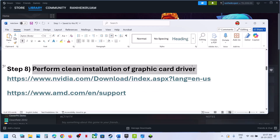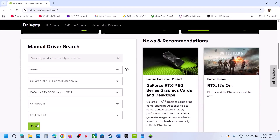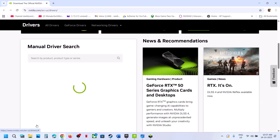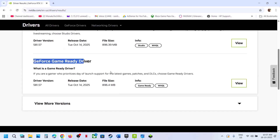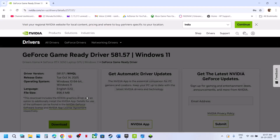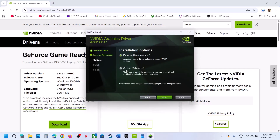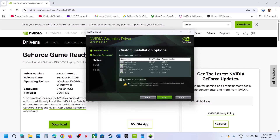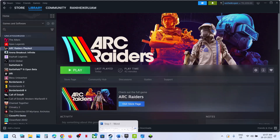The next step is to perform a clean installation of your graphics card driver. If you have an NVIDIA card, go to the NVIDIA website; if you have AMD, go to the AMD website. Select your graphics card and operating system, click find, then download the latest driver. Run the exe file, click yes to allow, click OK, agree and continue, select the custom option, click next, put a check on 'perform a clean installation,' click next. After the installation, restart your computer, then launch the game.